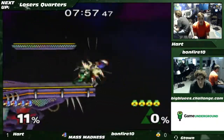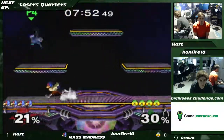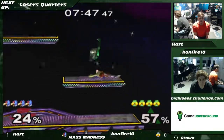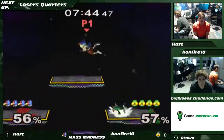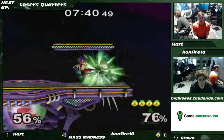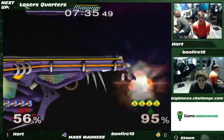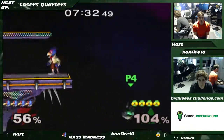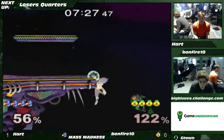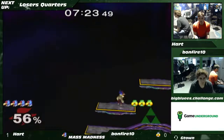Bonfire goes back — she's not particularly phased. She probably felt like she had the lead most of the game and should have had that; just need to not give away free stocks. Hart gets a good string there and finishes the edge guard. Gets a back-air, then just gets the F-smash, and that is that.